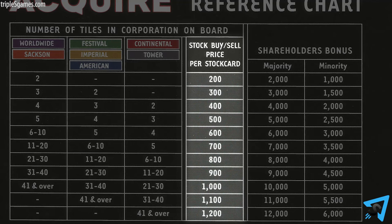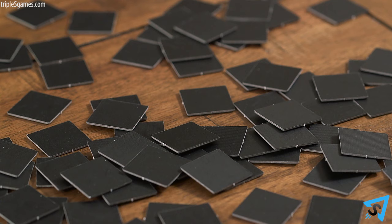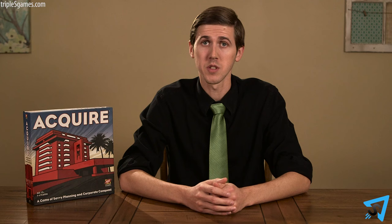After placing a tile, you may buy up to three stocks. You may only buy stocks of hotels on the game board, and you may split up your purchase however you like. The stock price for any given hotel is found on the reference chart, determined by which hotel chain it is and how many tiles make up that chain. After you purchase stocks, draw a new random face-down tile and add it to your hand. Then the player to your left goes.